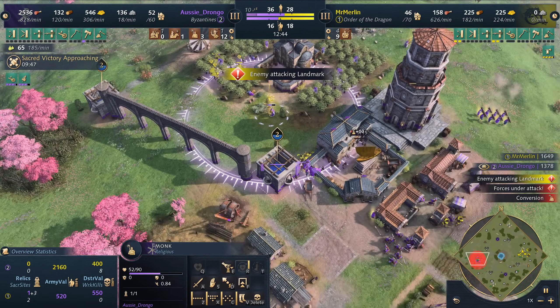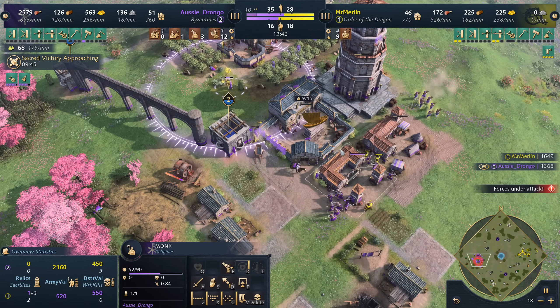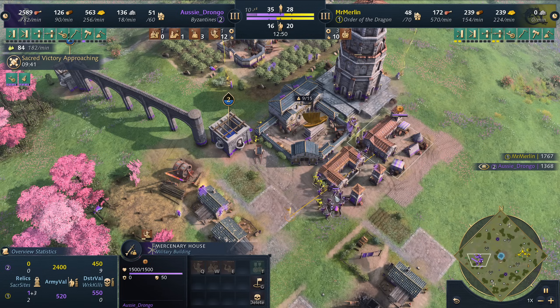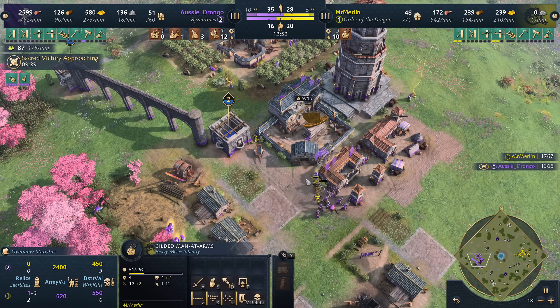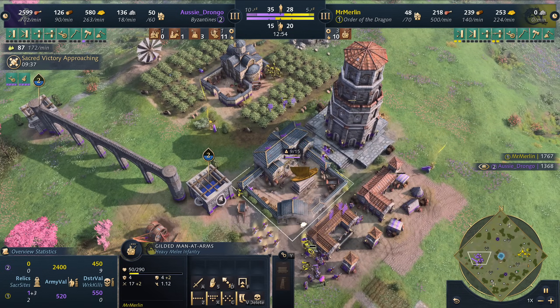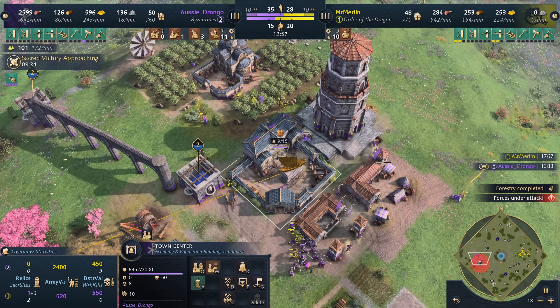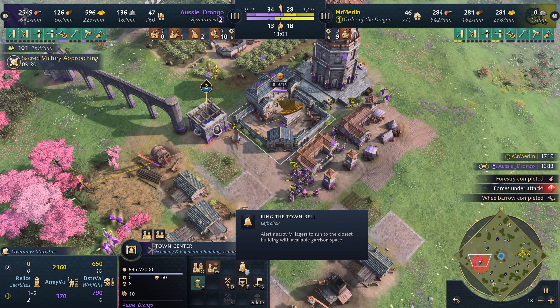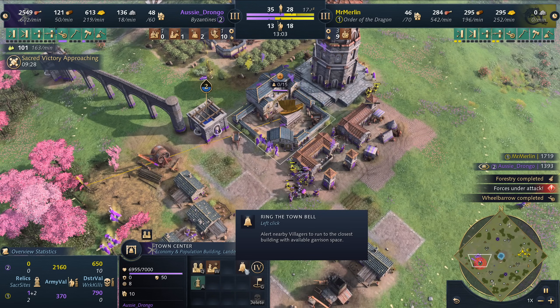Drongo is going to be trying to do a Wolo. He has gone straight for a naked fast Imperial — mostly naked; he's made a few Javelins. Javelins are not the fastest at killing Men-at-Arms. He's trying to garrison right now inside the town center. By the way, it has a brand new feature — the town bell — you can ring it for garrisoning.